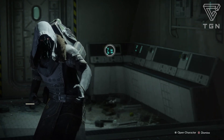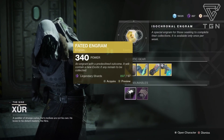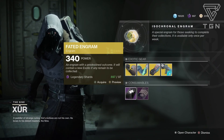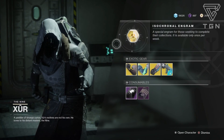Let's see what he has. First up, we have the Fated Engram. It gives you an exotic you don't have. Essentially, if there's an exotic down here that you do not have yet, pick this up first — because it might give you this. If it gives you an exotic you already have, that means you have every single exotic, so you don't have to pick it up and basically waste some legendary shards.